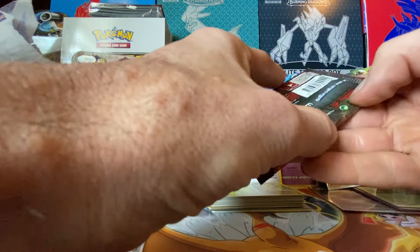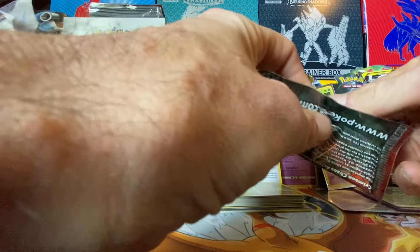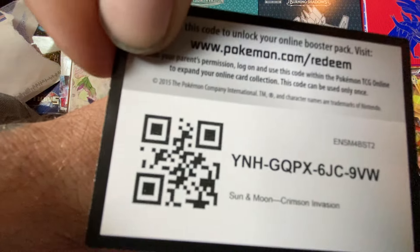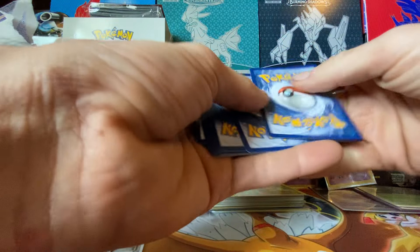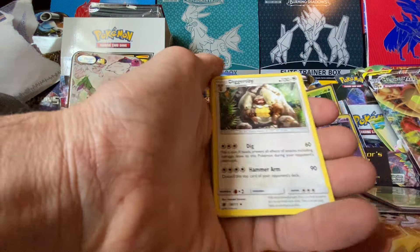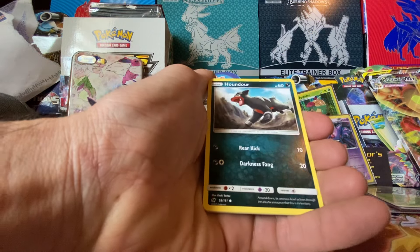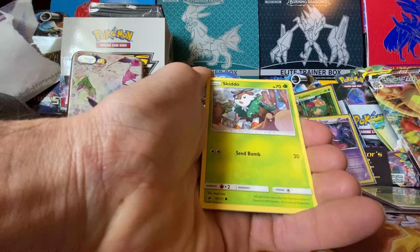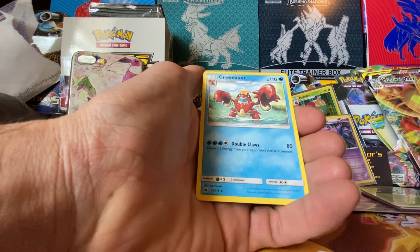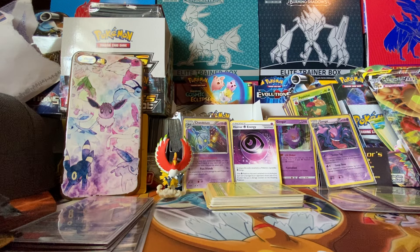Now Crimson Invasion. I don't really know what's good in these packs, so let's see if we get a good hit. Dirty Bunny, Jigglypuff, Houndour, Pikachu, Skitty, Starly. Reverse holo, Claydol, Starmie, and a non-holographic.